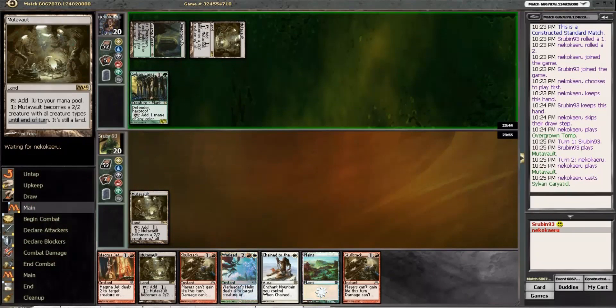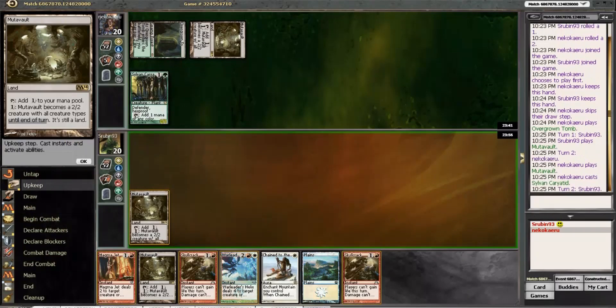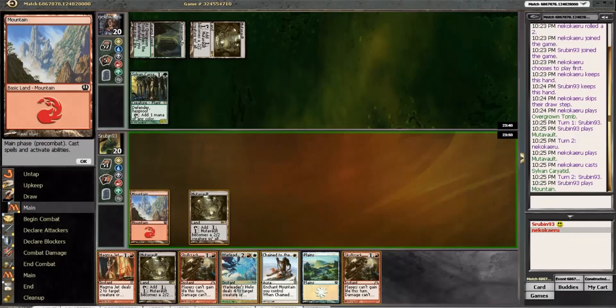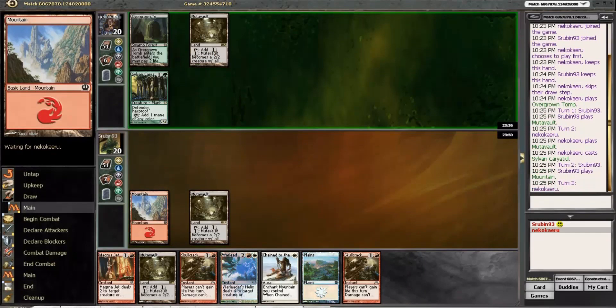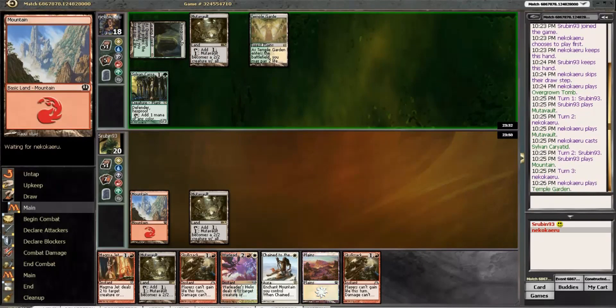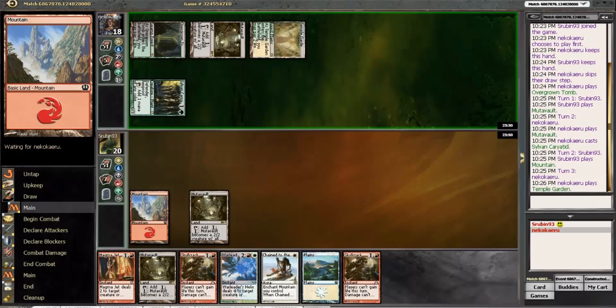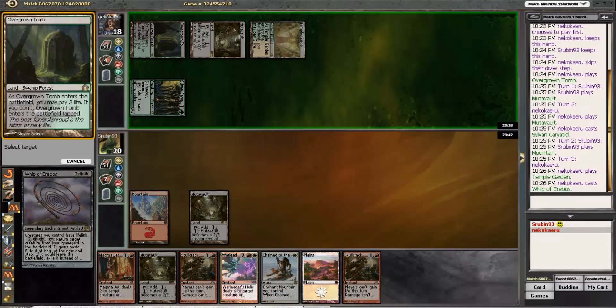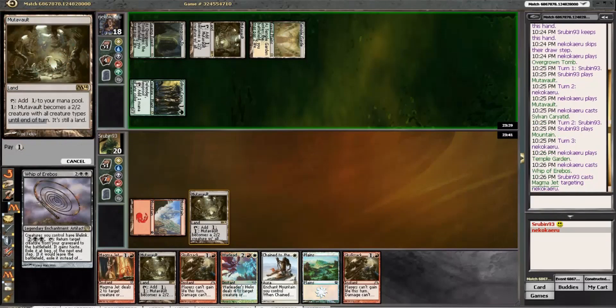Sylvan Caryatid — all right, so we're playing against a deck we want to play against, which is slow and steady. Mountain — there we go, right on time, welcome to the party Mountain! So we're gonna Magma Jet him end of turn. I don't actually know what this deck is — it's like the Conley Woods brew, maybe Pelakka Wurm. I have a feeling there's a Whip of Erebos. Well, that's not terrible as we have lots of Skull Cracks.